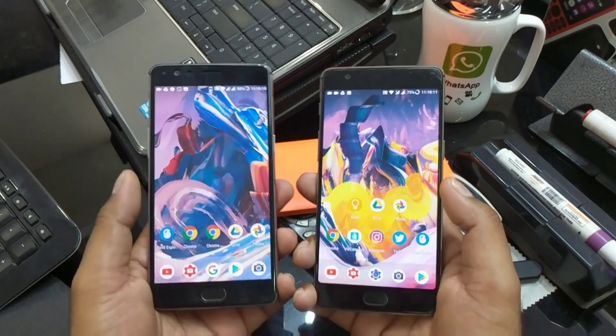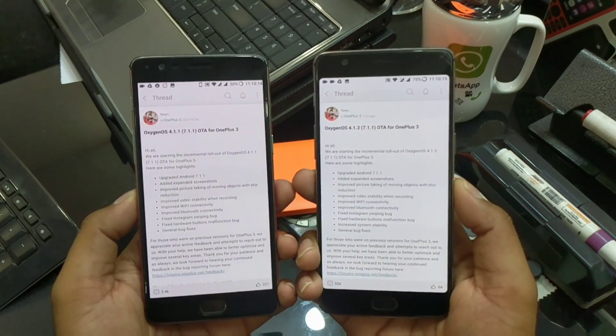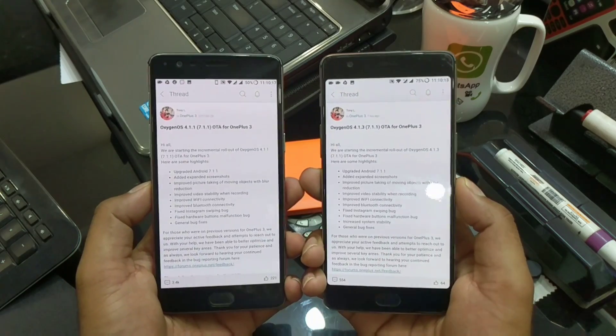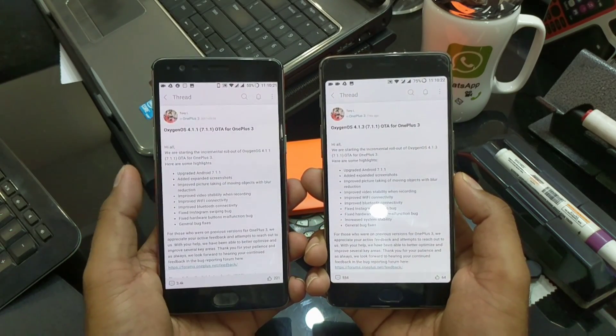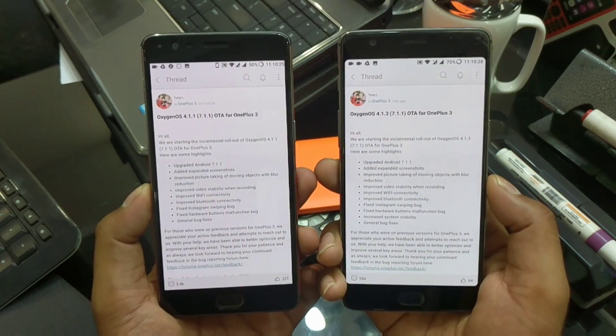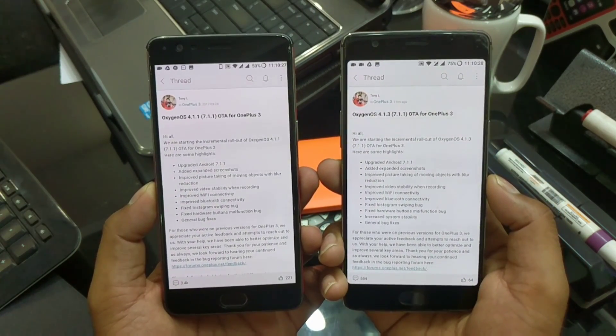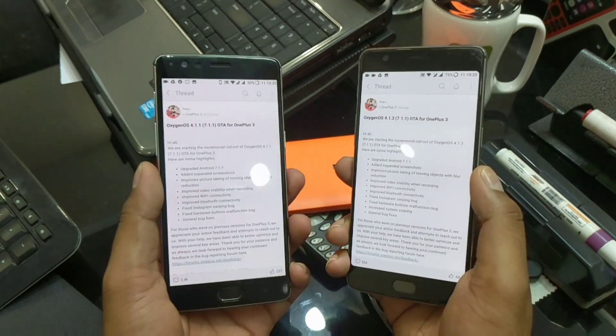Now let's check out the changes. Well, practically there is no change at all, which is really surprising. On the right side I have the changelog for the OnePlus 3 for 4.1.3, and here I am showing the same for 4.1.1.